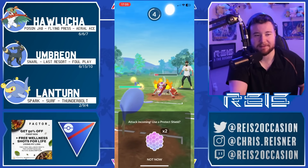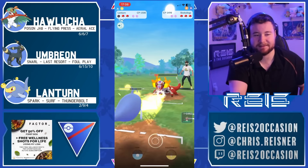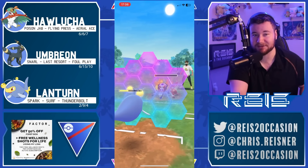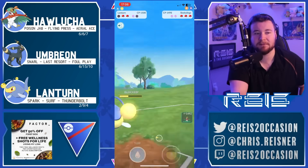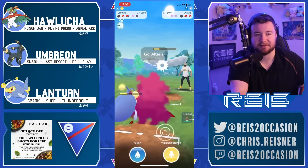Gonna come in here with the Lantern to try and absorb some of this damage from Skeletorge. Although it does not like the Lantern matchup, it's still gonna be able to dish out a respectable amount of damage here. I'm gonna put up a shield respecting a potential second Shadow Ball - should be able to get the Spark down. Now it has lots of energy for whatever comes in, and it is the Alteria.